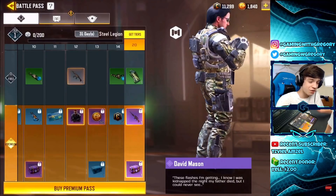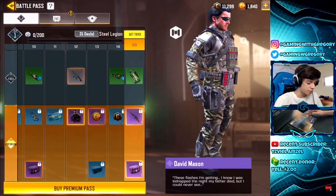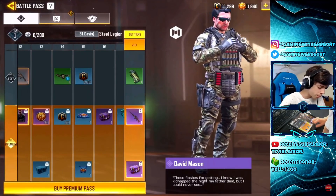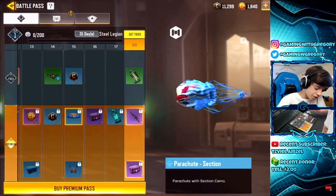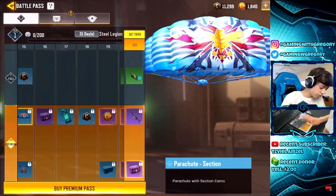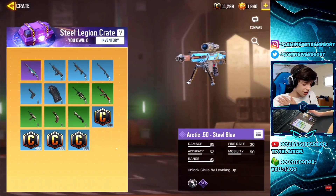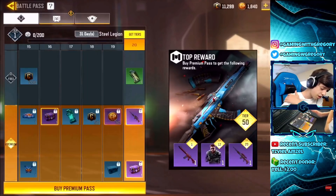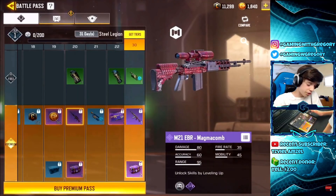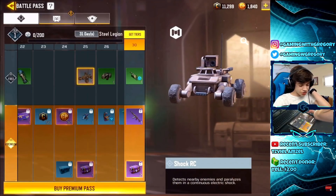David Mason is the other character — I knew there was a new guy coming besides Reaper. He looks like he'll be pretty easy to unlock, only at Tier 12. Moving on, we got another Section skin — looks like this one's a parachute. The crates contain an Arctic .50 Steel Blue skin, and we also got an M21 EBR — so we have two pretty cool sniper skins so far.